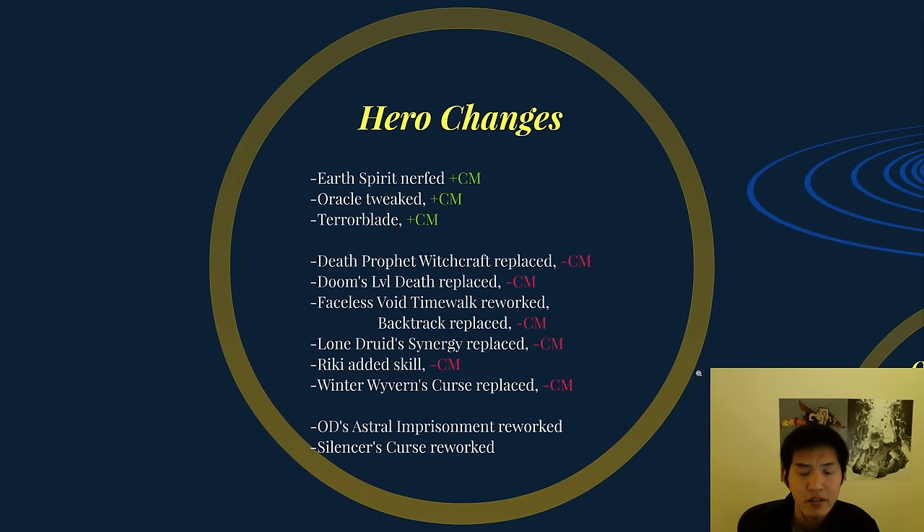For the hero changes, we have three heroes added to Captain's Mode. Earth Spirit had his Geomagnetic Pull nerfed — you can't pull people unless you have your Scepter, which is a big nerf, but I think with that nerf he's actually okay to be in CM. Oracle was tweaked and added to CM. Terror Blade was added to CM without tweaks. And six heroes have been removed from Captain's Mode, a lot of them with their skills replaced or reworked.